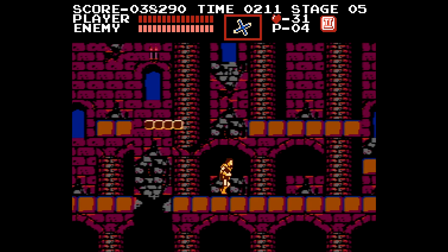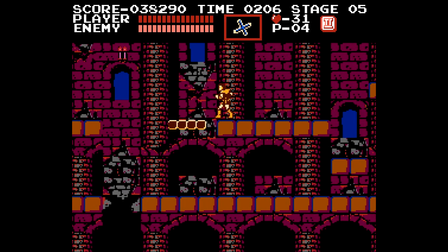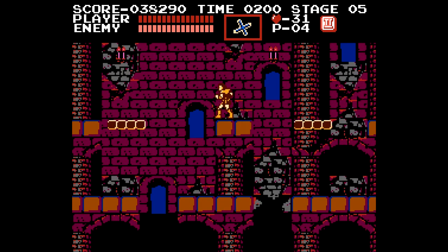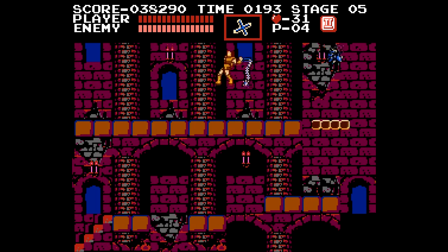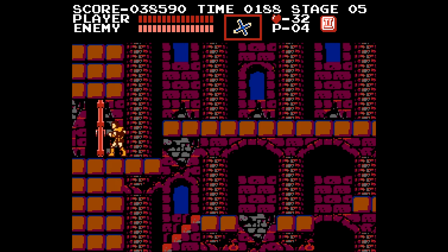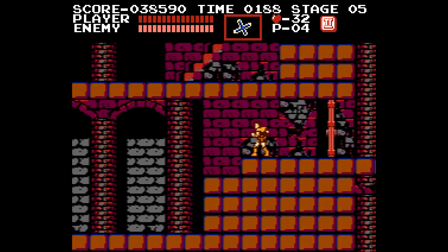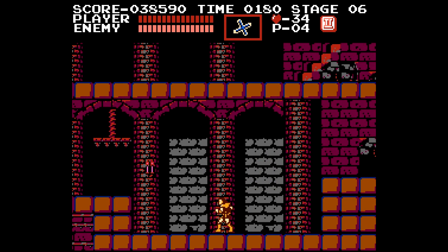Now we just head this way. In this game you are locked into your jump — once you're in the air, that's it, you're going. Just continue pointing to the left and hopefully you can avoid the Medusa Heads all the way until stage six. Stage six is not necessarily a cakewalk, but we can get meat — so it's a meatwalk. We will get some hearts along the way.